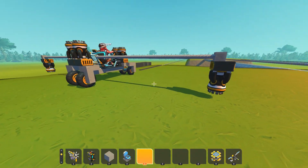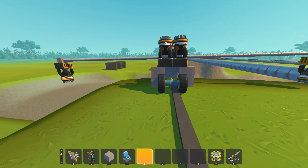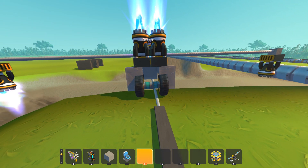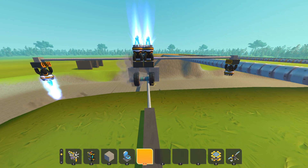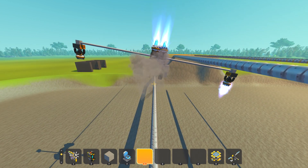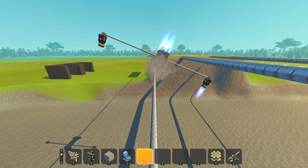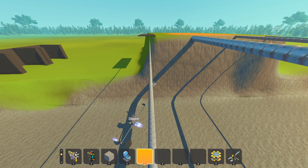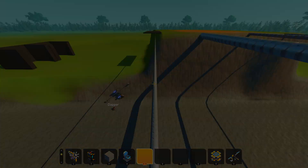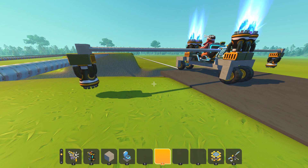Dapper attempts the single-block pipe. He struggles to get balanced - 'I'm not even even.' Khan coaches: 'Keep that thruster on, keep that stabilizer on, stay with the other one!' Dapper gets close but falls repeatedly. Khan suggests increasing the side thruster power. On attempt three, Dapper gets on the pipe with dust flying off the back of the vehicle - so much they can't even see the wire.